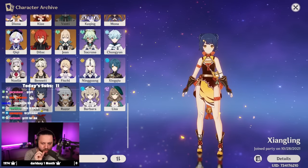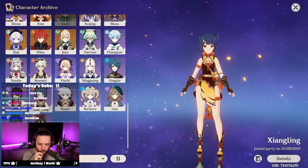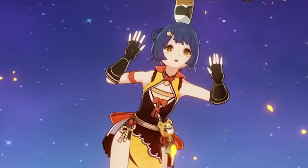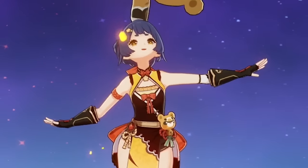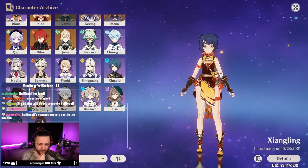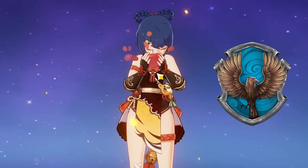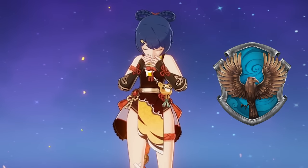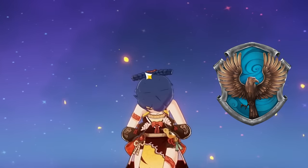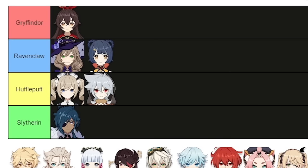Xiangling — there's no shot she's in Gryffindor. Ravenclaw would make a lot of sense: she has a lot of knowledge, she plans ahead for hunting and cooking, and she's pretty witty with Guoba. I think Ravenclaw — she's intelligent, she has a lot of knowledge about her craft which is food, she plans ahead for the kills, and she's witty. Xiangling in Ravenclaw.